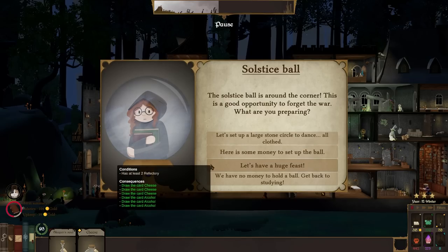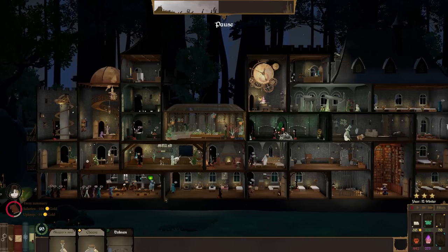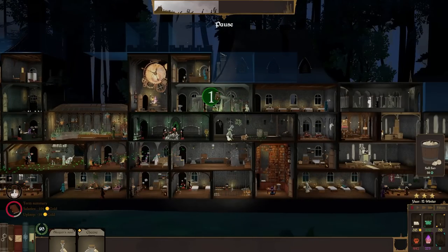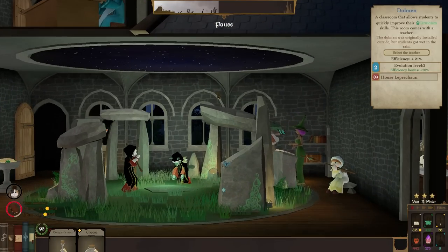We could have a huge feast with all the alcohol, but we have no money. I think I'd like a dolmen so I can bump up how quickly we can learn. You'll notice we've now got...